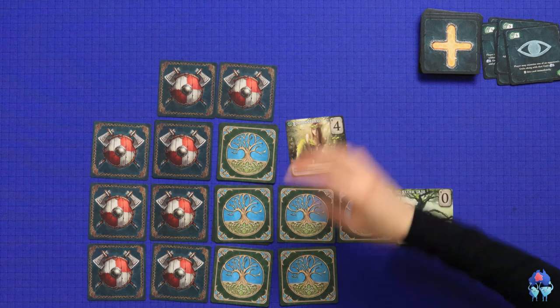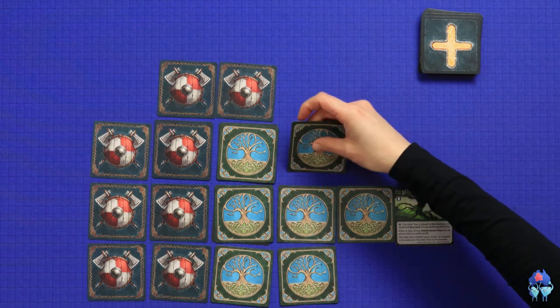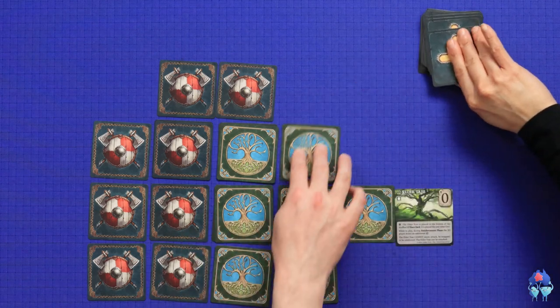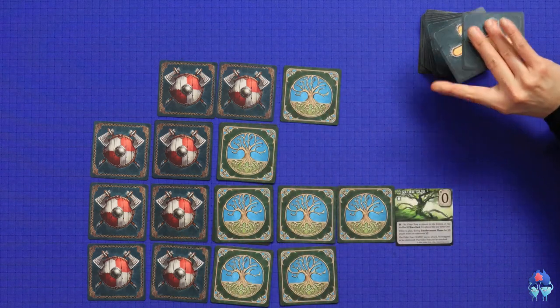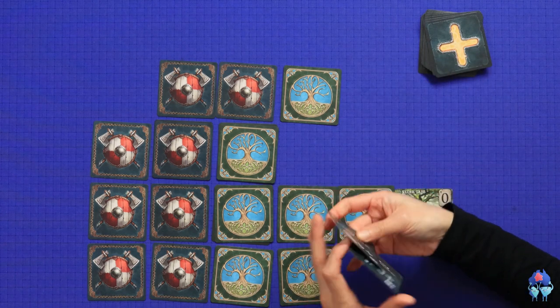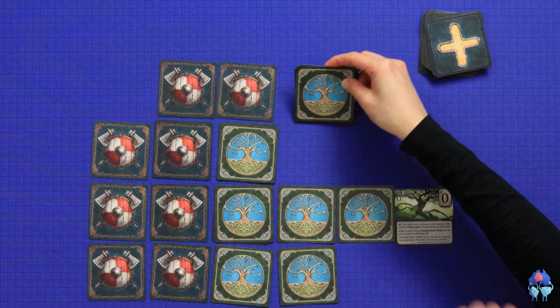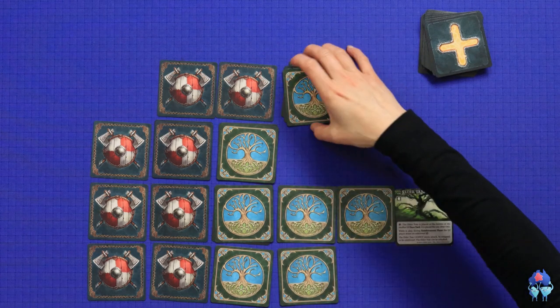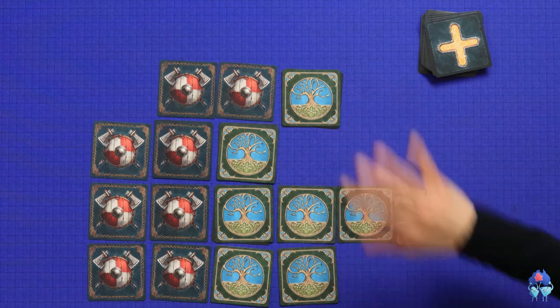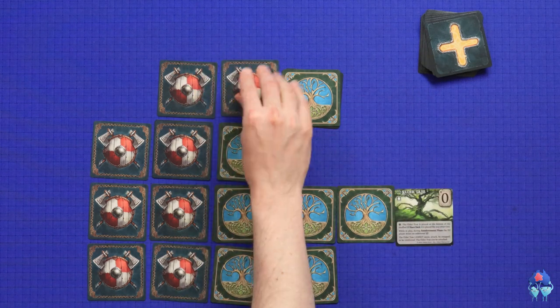The reinforcement cards get discarded after battle. You advance into the space that you were attacking. And then I get to draw two reinforcement cards, which I can choose to put anywhere I want - I'm going to put one here. Now that Terrant knows what this unit is, it's best that it's stronger.